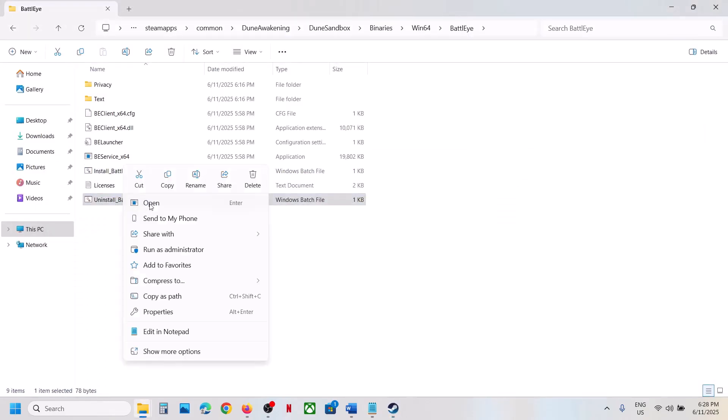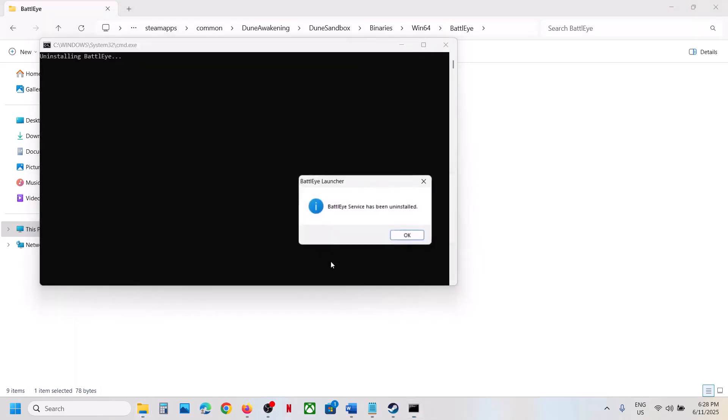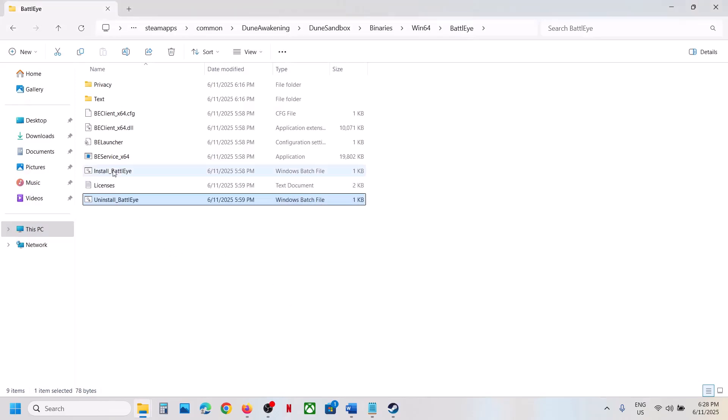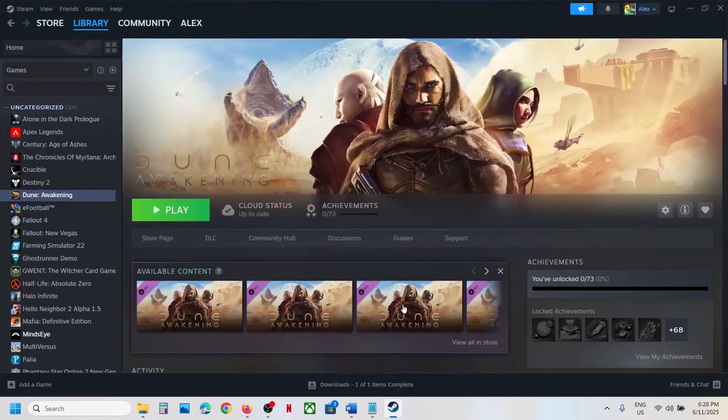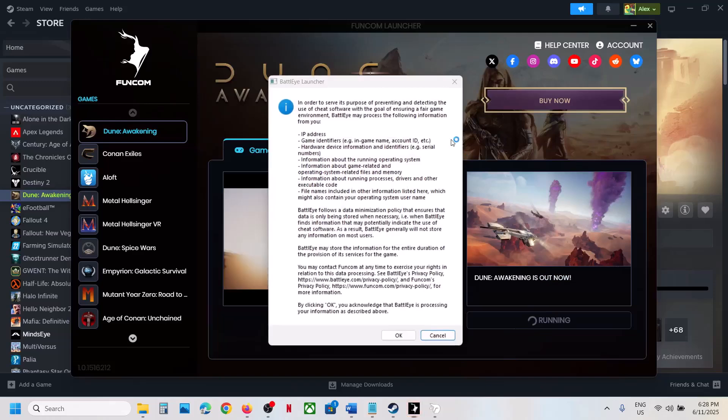If still not working, uninstall BattlEye again — right-click, Run as Administrator, click Yes to allow, click Yes to uninstall. This time, do not reinstall it. Instead, launch the game directly, and during the launch it will automatically install BattlEye.